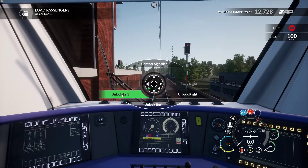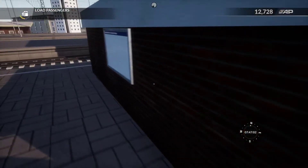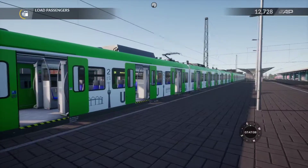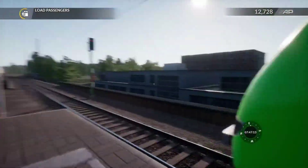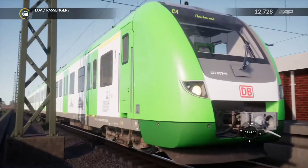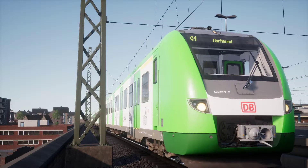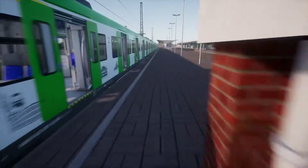So that'll do me. That is my run on Hauptstrecke Rhine on the S1. I would say I love the 422s — one of my favourite trains to drive in Train Sim World right now. I think it's because they're very simple: forward and backwards, comes off the brakes quick, gets back on them equally as quick. Accelerates, stops, and it has a digital screen so you don't have to guess what the maximum speed you can do currently is.